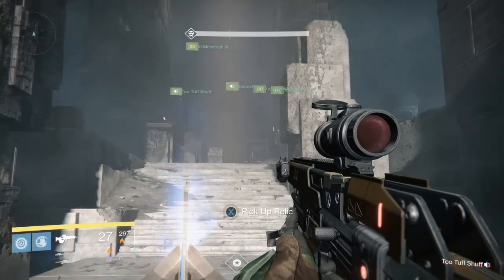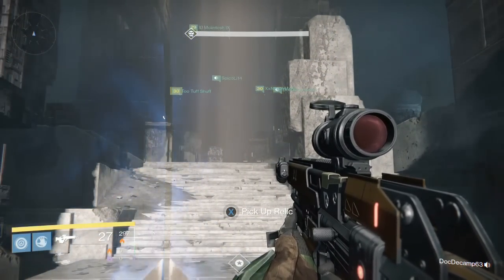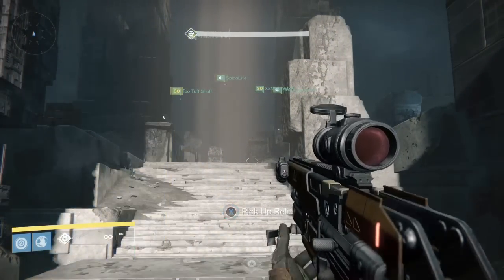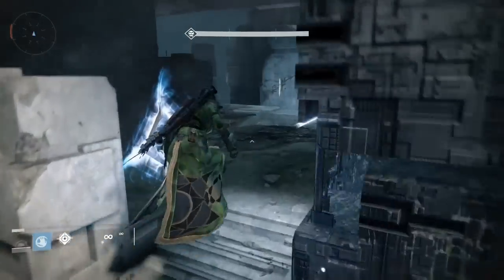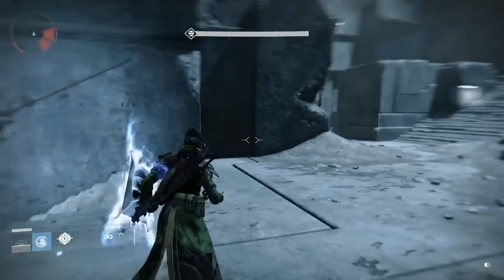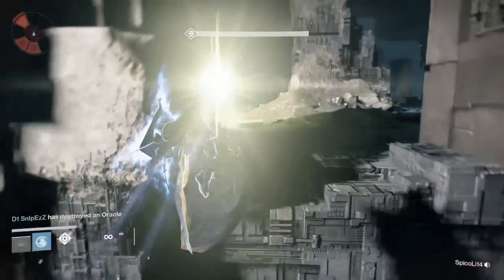As you can see, everyone is up there in position to shoot oracles — that's what I was waiting on, and we were talking about what we were going to do. What you are going to do with the relic is chill back by the actual spawns of the enemies. Your responsibility as the relic holder is to get these two back oracles.